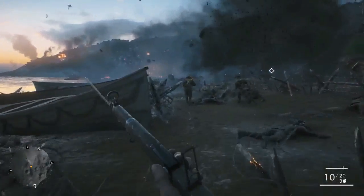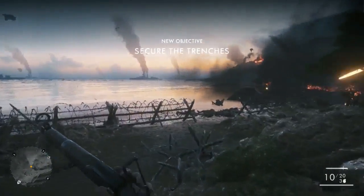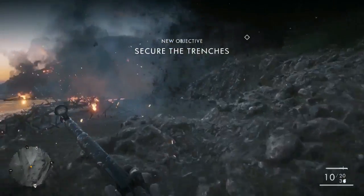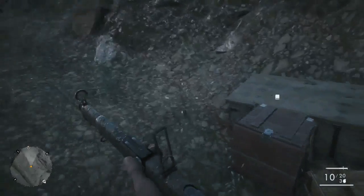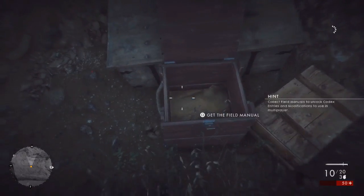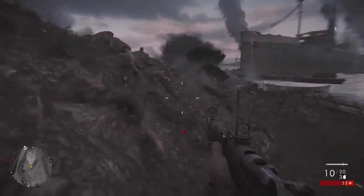First of all, what you want to do is run off the ship and take a left straight away, and you'll start running towards the first box of field manuals. Keep running all the way down the beach and here you'll find the first one. I have put this setting on easy just to make it a little bit easier to get all the field manuals and pick them up. Once you've collected that one, just go straight up.